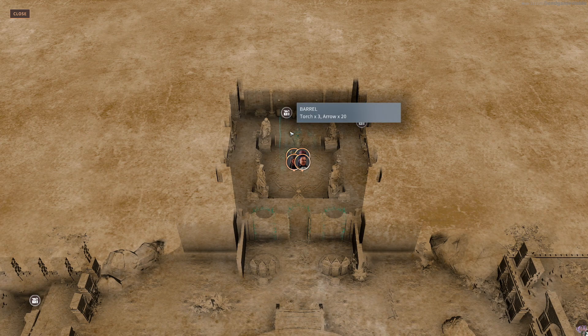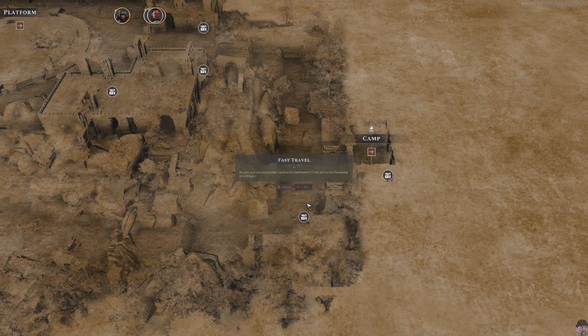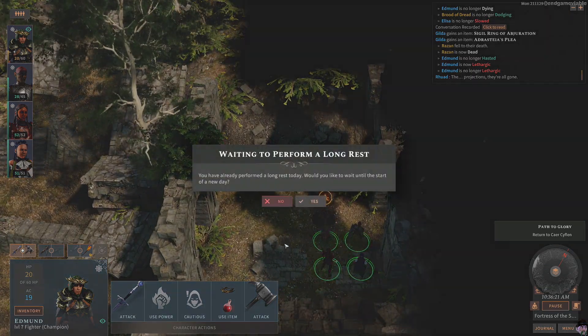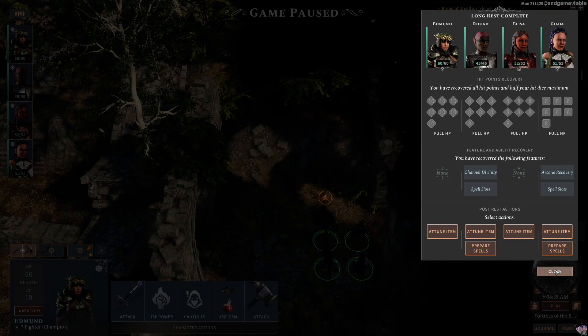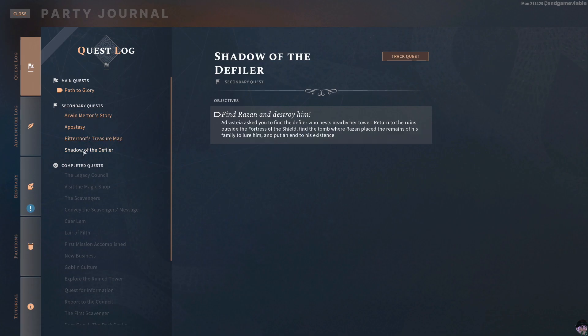We don't need the barrel with torches and arrows, so let's go out to camp and get a full night's rest. That way we can restore the detrimental effects from that fight. I don't think we're going to change our spells or anything. Now, where was it that we had to go to chase down this defiler?